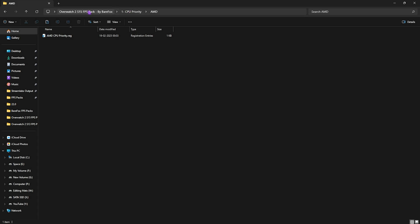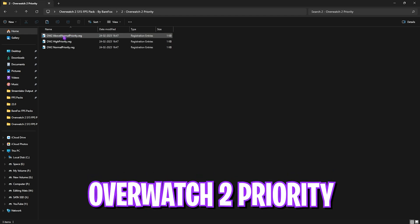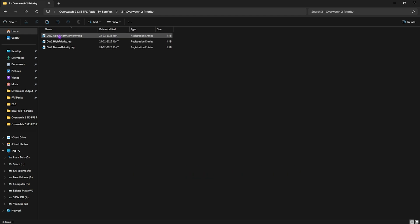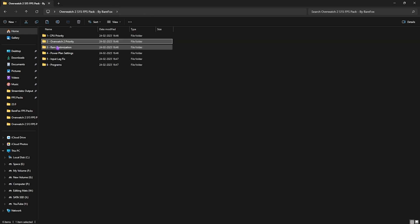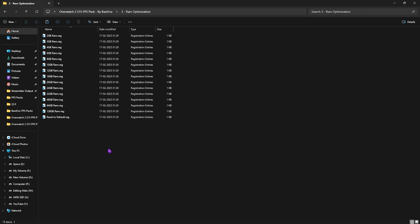Head back to the main folder and go to the second folder: Overwatch 2 Priority, which has Above Normal and High Priority options. Leave your PC specs in the comments and I'll tell you which priority to choose. The third folder is RAM Optimization, with registries based on your RAM size — I have 32GB, so apply accordingly. Select the correct one from the list, and if it doesn't work you can reset to default.